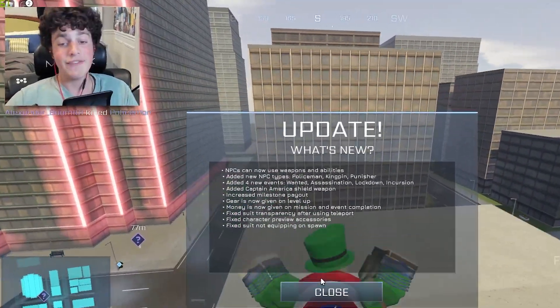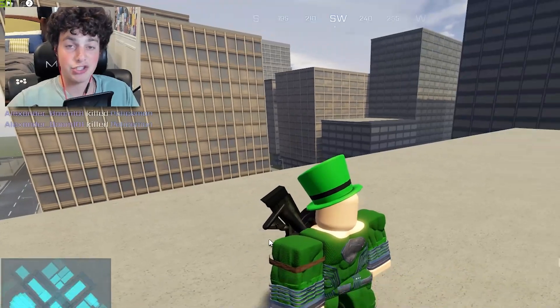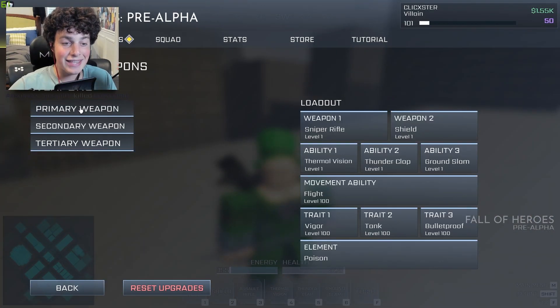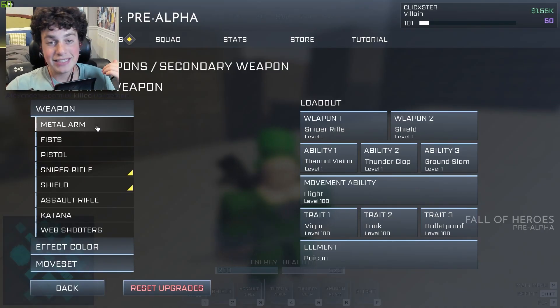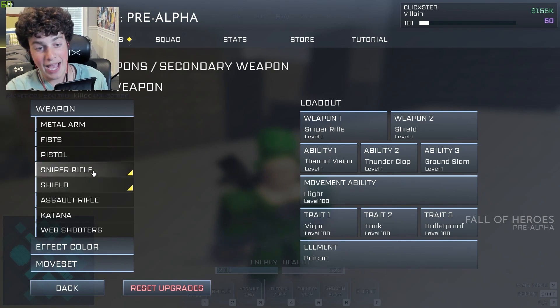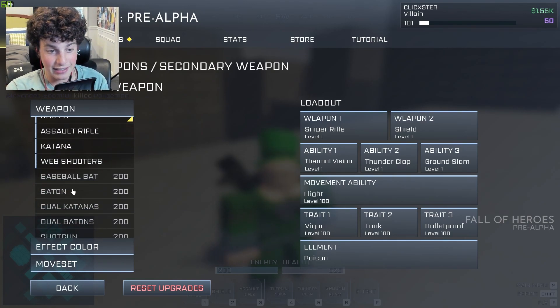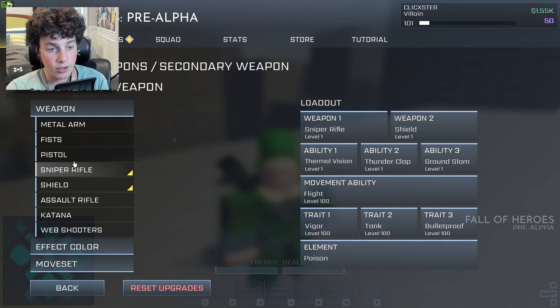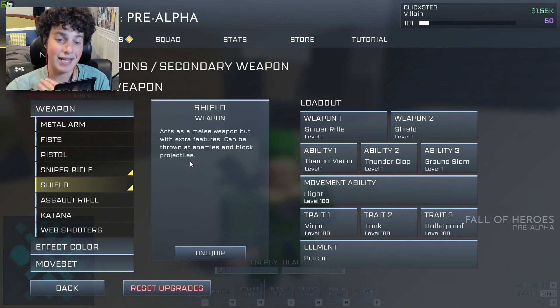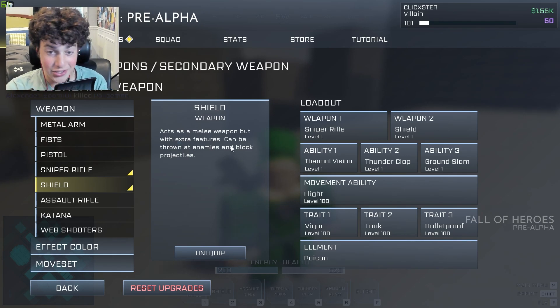So a lot of cool new bug fixes and features. If you want to access the Captain America shield, press M, go to your weapon slot, and click on any one of these. Again guys, this is still an early access pre-alpha, so by the time this video is out it may be closed. But as of now the weekend I'm posting this, he's letting everyone test the game. You can see we got the shield right here — you can equip it just like that, and it acts as a melee weapon but with extra features.